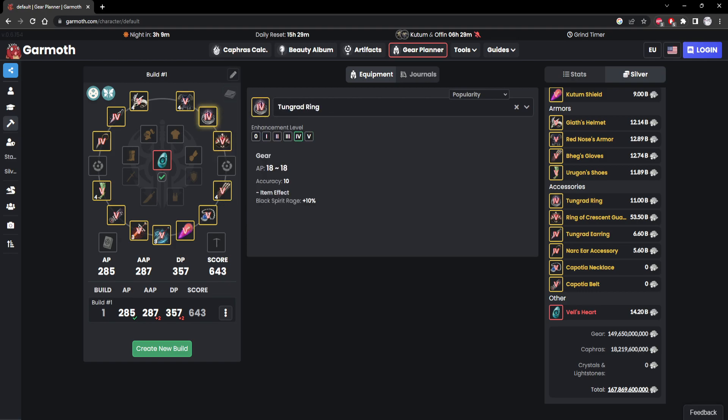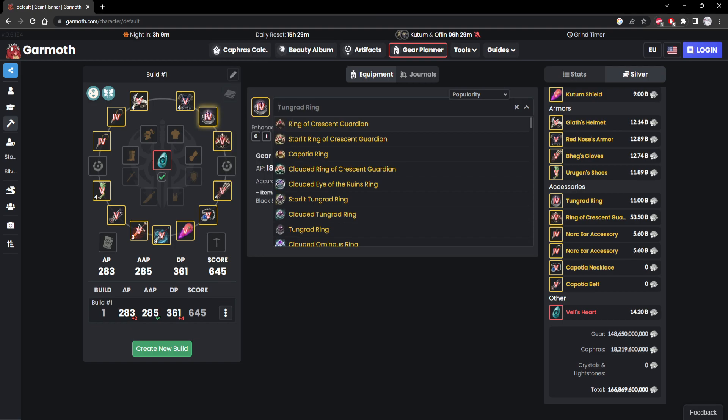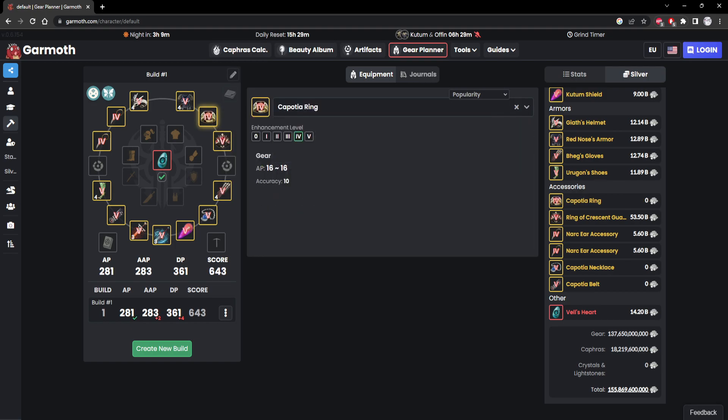Obviously it won't always go as planned — maybe your gear will look something like this since you're just chilling. Here's the Kaposha pen and you're still 281 AP. Not much of a difference here, except it's cheaper and you didn't risk for the Tungrad ring. But if you want that higher bracket, it's always there. You could go for Tungrad belts too if you really wanted to.